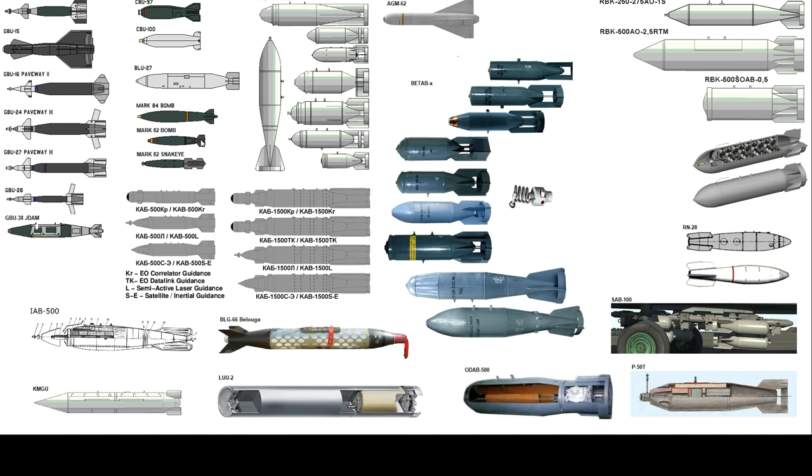These replaced older series of bombs — for example, the oldest US general purpose bomb in DCS is the M117, available for the Mustang, Sabre, and F-5. This is a modernized, standardized version of what we call an iron bomb or dumb bomb. The Mark 81 is a 250-pound bomb, Mark 82 is a 500-pounder, Mark 83 is 1,000 pounds, and Mark 84 is 2,000 pounds.